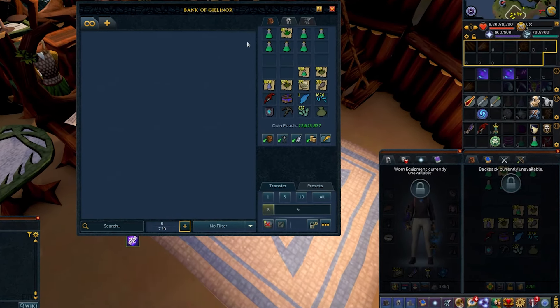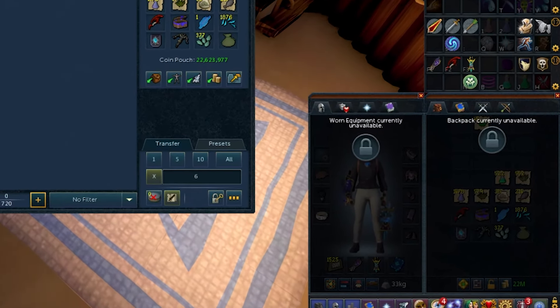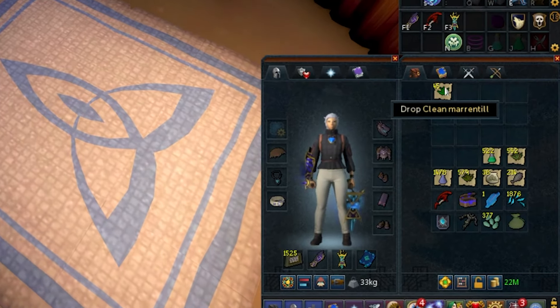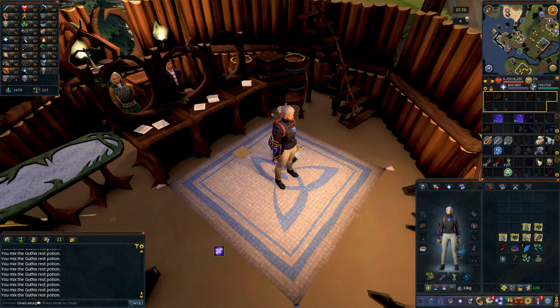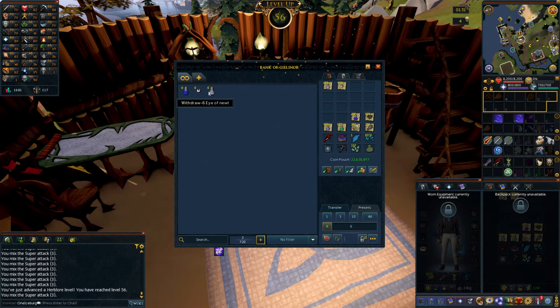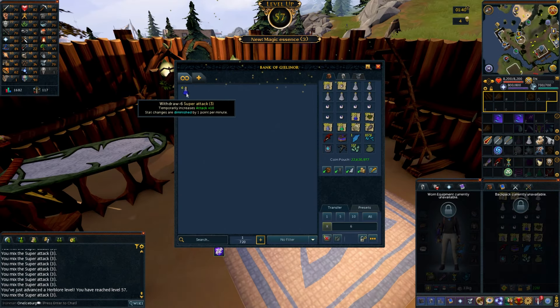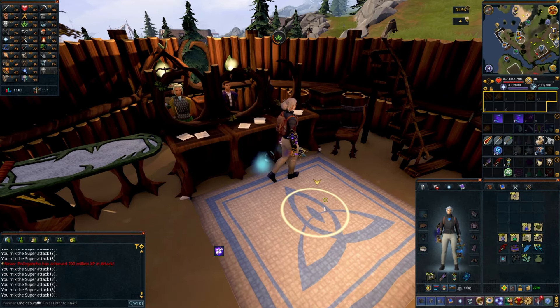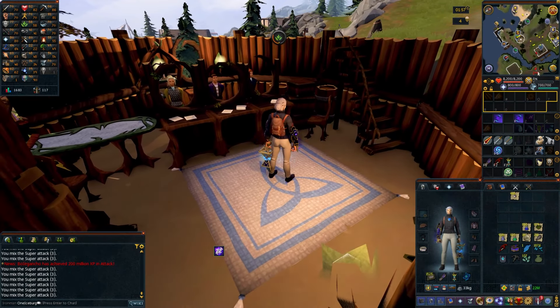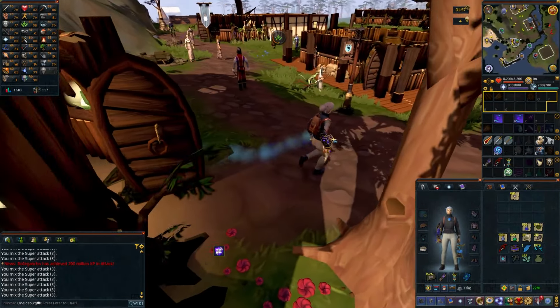Last inventory of Guthix's Rest — 522 three-dose potions made. That better last a while at Greg. I'm dropping these Marentils because I only need them in the same amount as Harlanders, which I'll likely be getting from the hopping method at the same time anyway, so the extra stack just doesn't do me any good. Next up, super attack potions after I go do some IRL stuff. Ended at level 58 Herblore with 15k to go until 59, and still 580 prayer potions to make at some point.